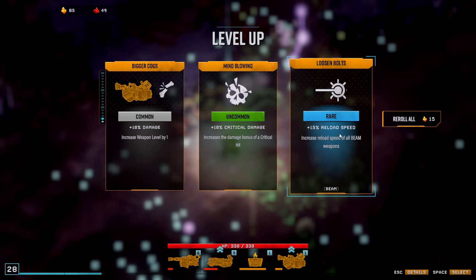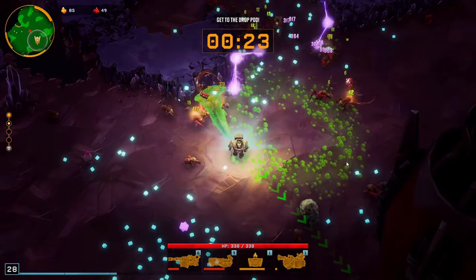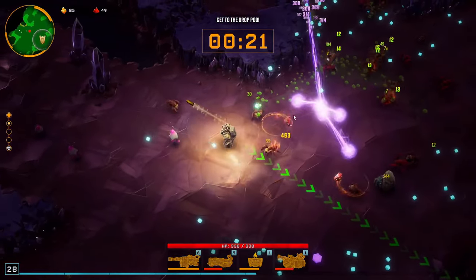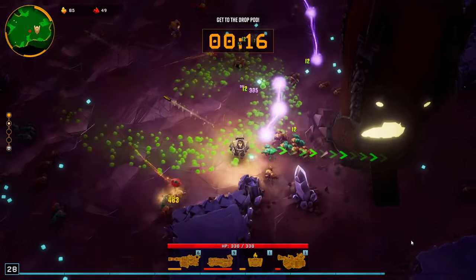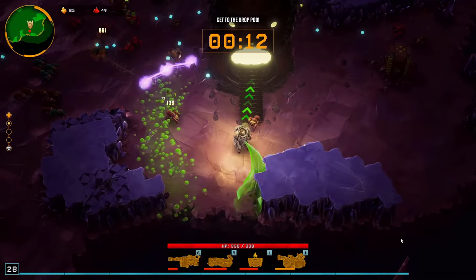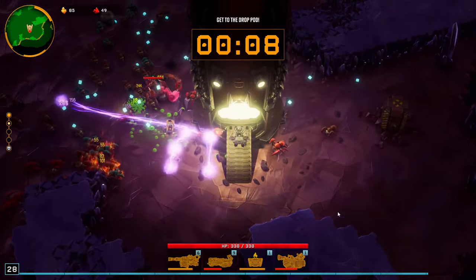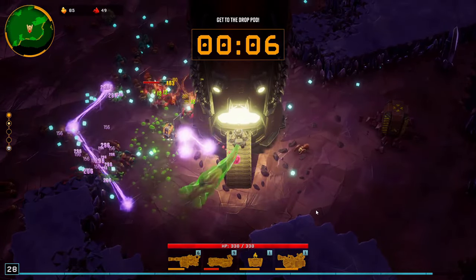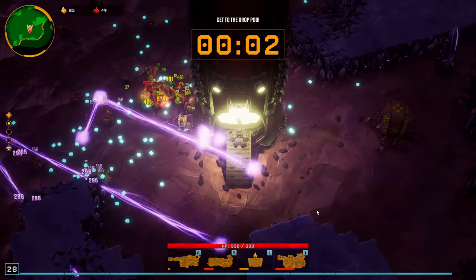Reload speed on the beam weapons — it's only two, but it does buff our plasma weapon. More plasma bolts everywhere. Let's chill here for a second and get a little bit more. Why is that boss stuck there? Too far away — can I get the XP? I got a little bit.